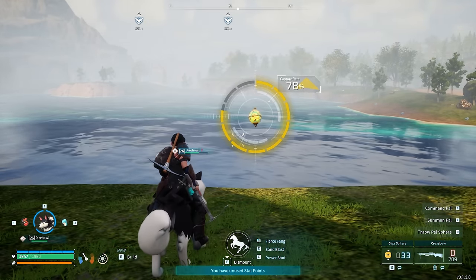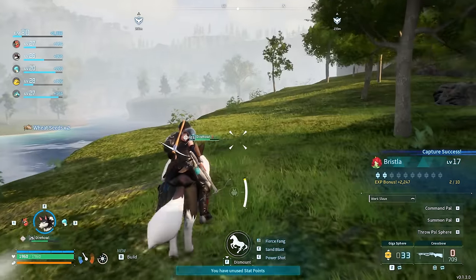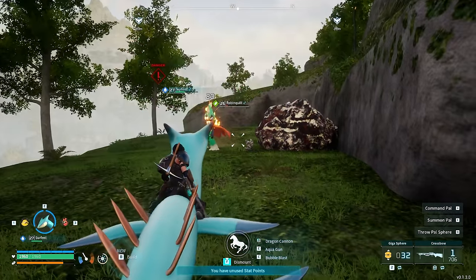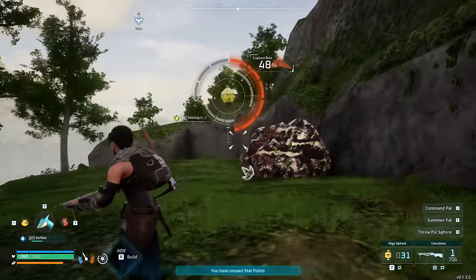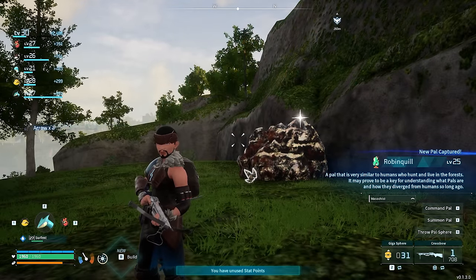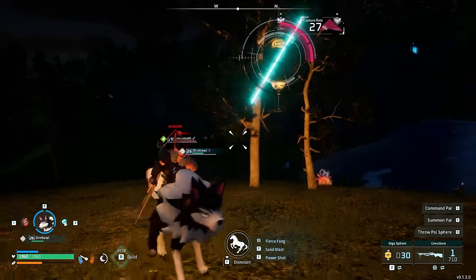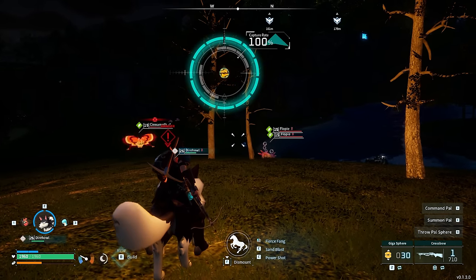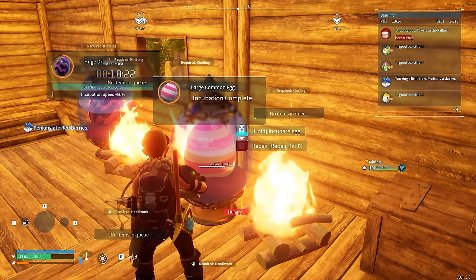We came across another PAL called a Bristla — Bristla will increase attack power of grass PALs. We also managed to get ourselves a Galeclaw, which can be used as a glider. We came across another PAL called a Robinquill — what's very interesting about this PAL is that it increases the damage you do to weak points of monsters, so this could actually be quite good when it comes to dealing with certain bosses. There are actually a lot of PALs in this game that augment damage, so the combinations you can utilize are almost limitless.